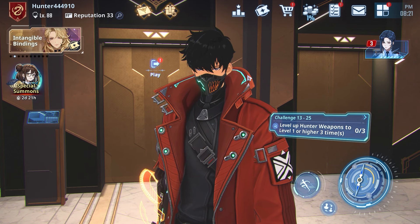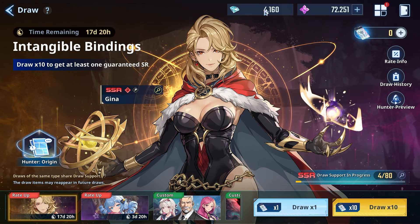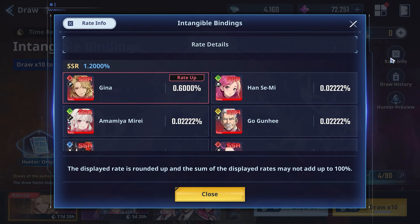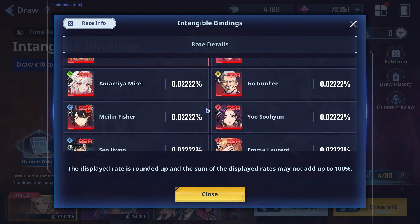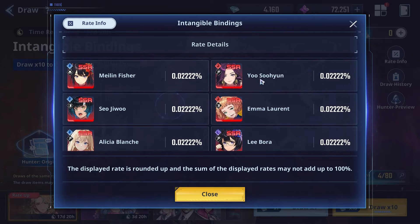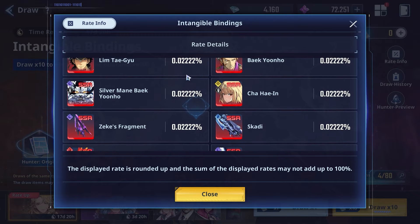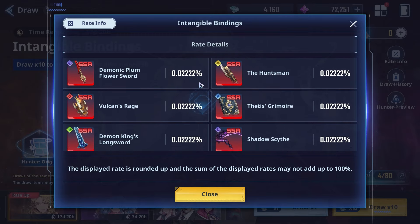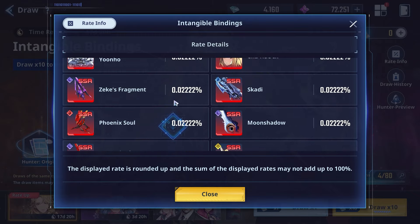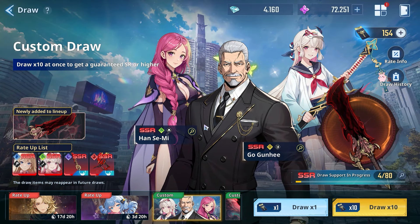With the newest update we have a brand new revamp to a lot of the banner systems. The banner over here has been updated, so remember when you are pulling you can now actually lose the 50/50 and still be somewhat happy. Whether you pull Mirai, Go Gun He, Han Semi, Maylene, Fisher, Suyun, CEO Emma - there are brand new options and additions to this banner, plus a bunch of new weapons too.